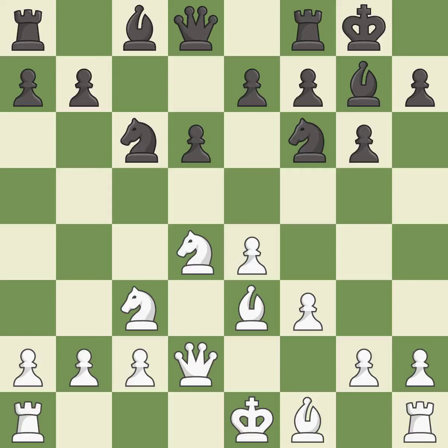Nc6 develops the knight, attacks the knight on d4, and controls the e5 square. Bc4 develops the bishop to an active square, attacks the f7 pawn, and allows white to castle kingside.